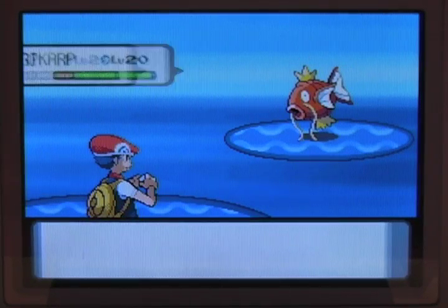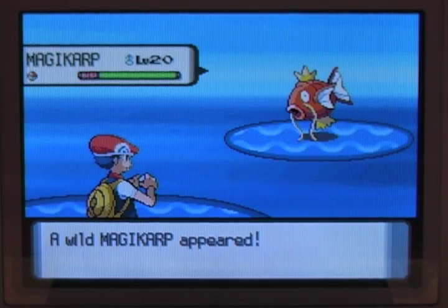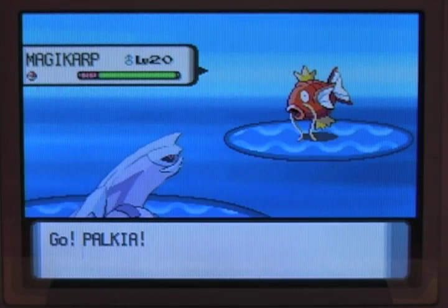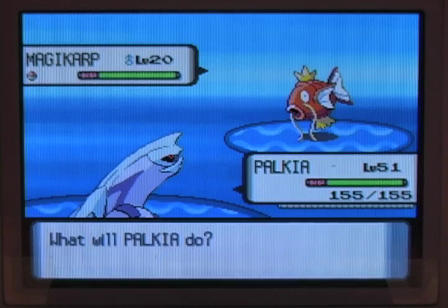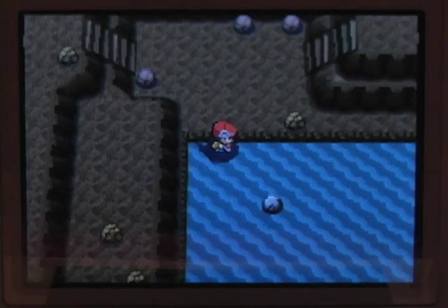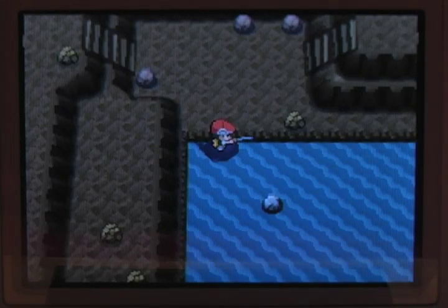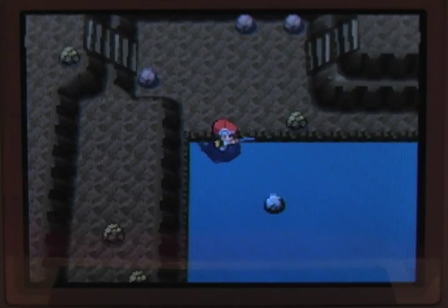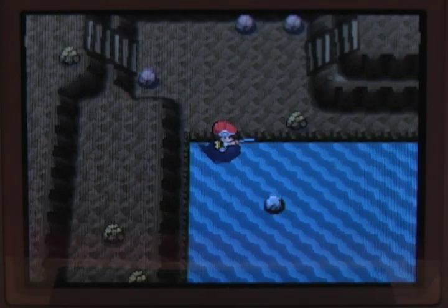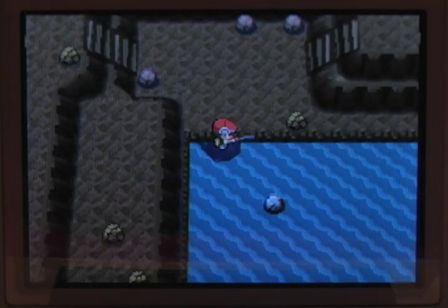Let's see what we got — hopefully another Feebas. With a Good Rod, you're either going to find a Magikarp, a Barboach, or a Feebas. It's the spot where the Feebas was and where it will be for the rest of the day. It rolls over at midnight on your DS clock, but until then it's going to be in the same spawning location.